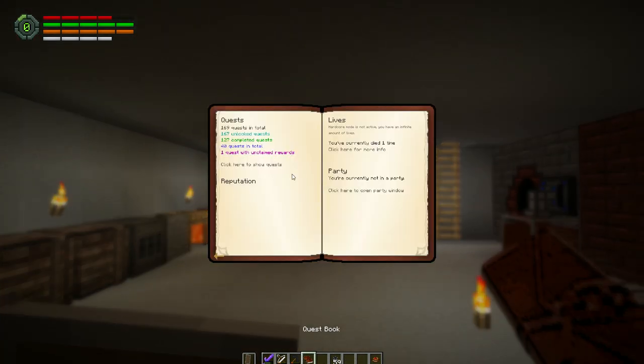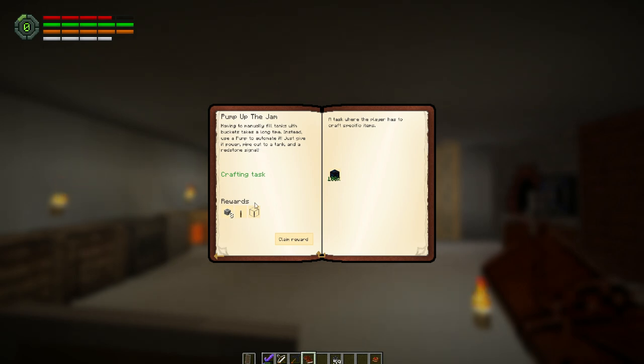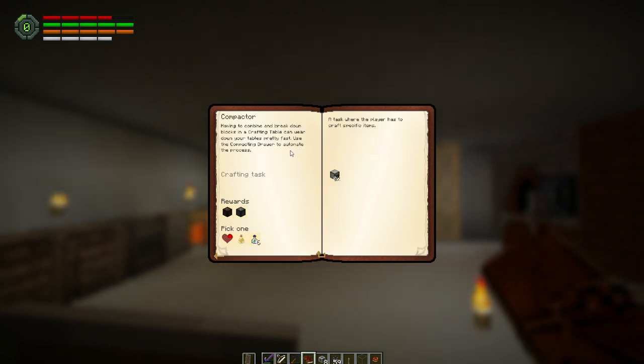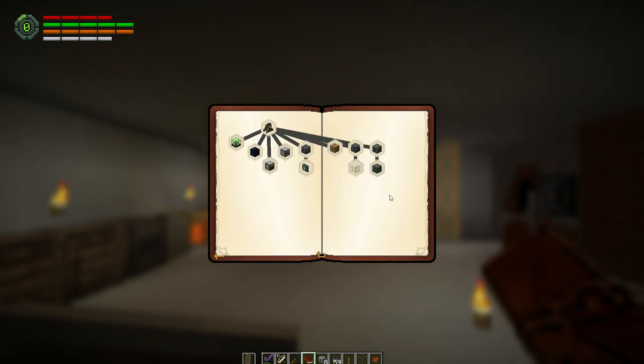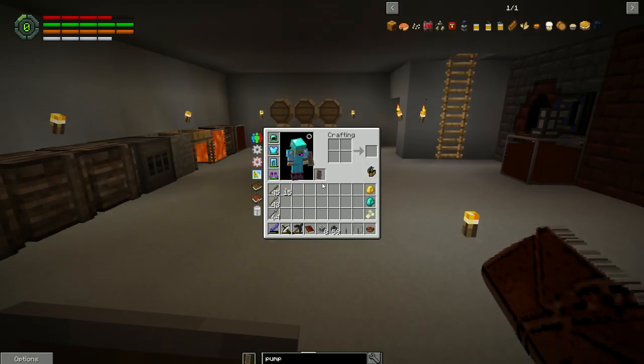Looking at the quest book — unclaimed quests, automation — oh the pump! Singularity tank, lever, and pressurized fluid conduit — hooray! Compactor is for crushing cobblestone, which we don't really need right now. Controlling, door controller for storages, green acres power reserves mark two — we want to make a capacitor bank. We're going to definitely need more power storage, so let's make the tier two.